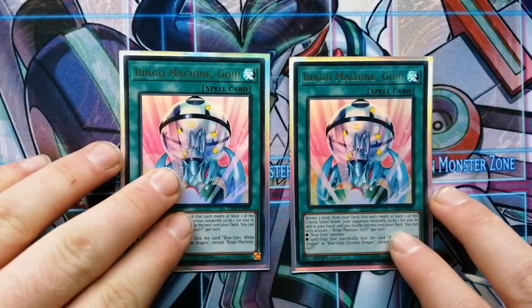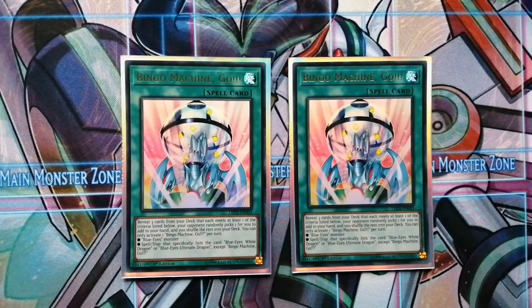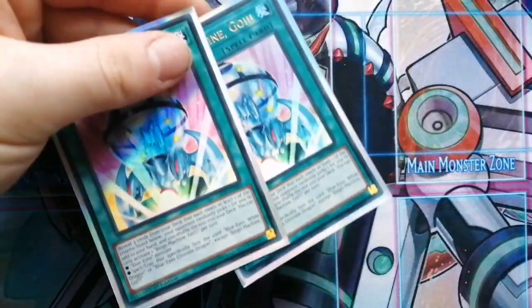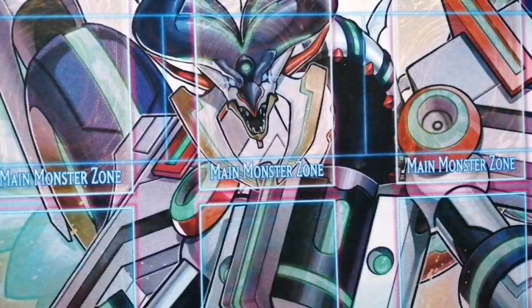We have two Bingo Machine Go — if I had a third one I probably would run it. It's a really good card; you search three cards with 'Blue Eyes' in the name — for instance you can search Chaos Form, Blue Eyes Chaos Max, Blue Eyes Chaos Dragon, or Blue Eyes White Dragon — and add one to your hand. It's a nice extra searcher, but these cards are super expensive.